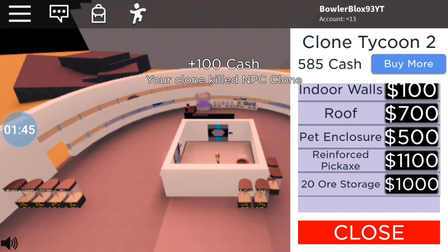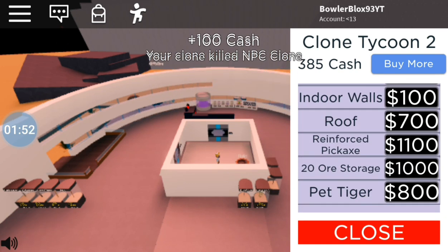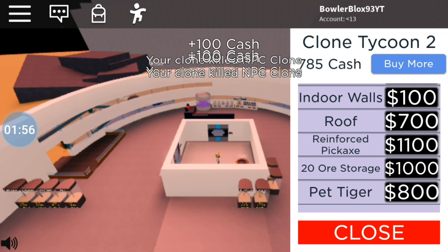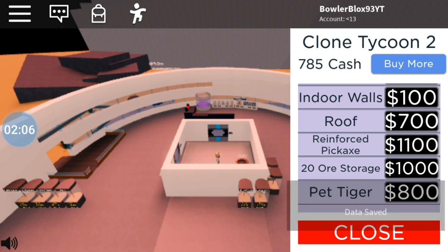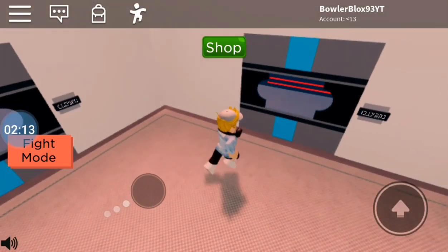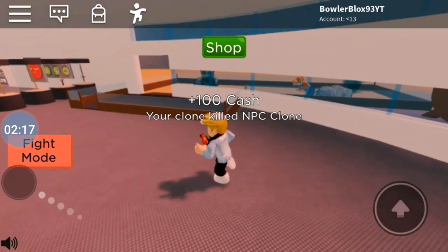I'm going absolutely insane already. I'm gonna buy the pet enclosure and maybe even the pet tiger — I think the pet tiger helps me while battling. I just need to get to 885 cash. One more kill — got two more kills there, amazing. Now I've got my pet enclosure, it should be just over here.